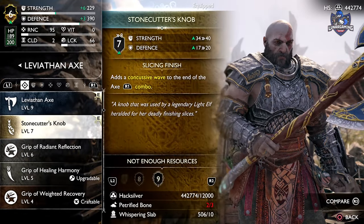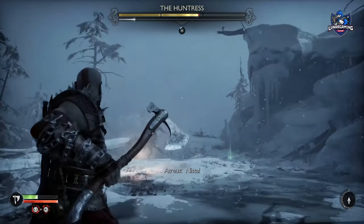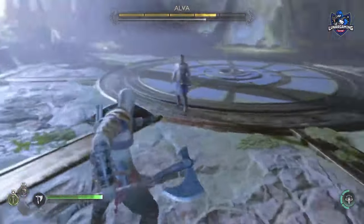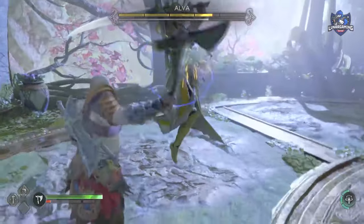The first is an early one — the Huntress boss that you find in Midgard. You defeat her and she will give you a frozen flame as a reward, and you do that early in the game. Next, the Alva boss fight in Alfheim, on the main path in the Temple of Light, and she will drop a frozen flame as well.